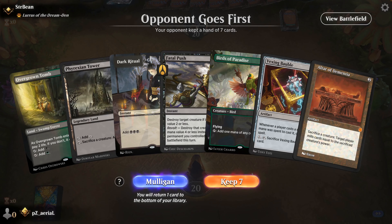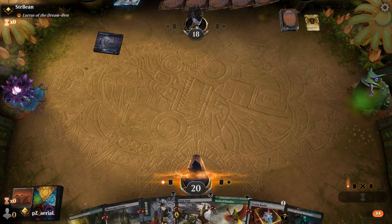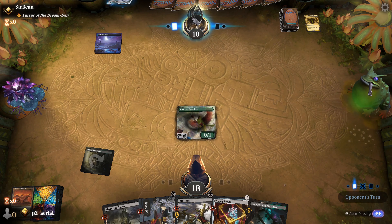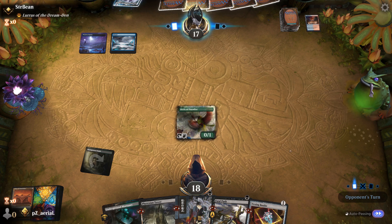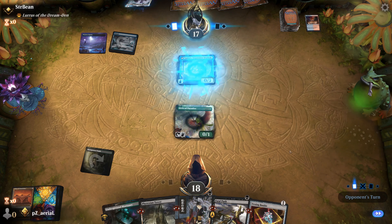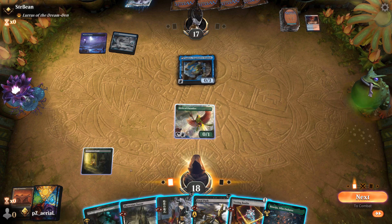Round four — keeping the seven with Vexing Bobble in case it's relevant. Thoughtseize resolves; they take Altar of Dementia since it looks like a combo card. I play Birds of Paradise. We see what looks like Grixis or similar — they go Tamio into Brainstorm. Not super confident; I hold up Fatal Push and play Mortuary Mire.